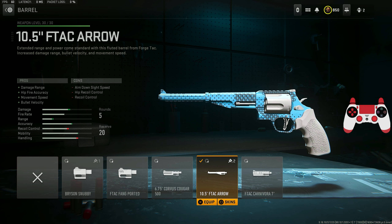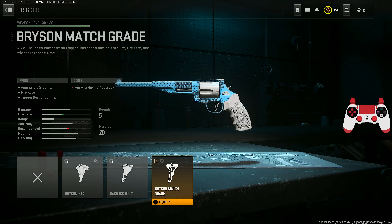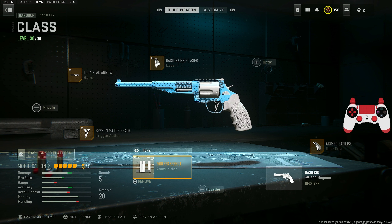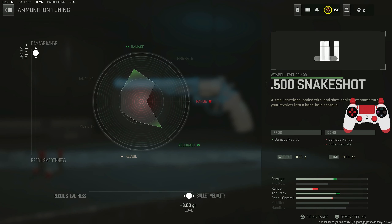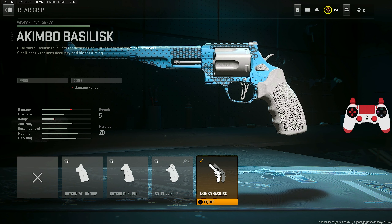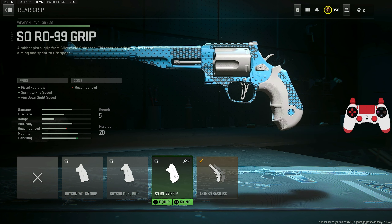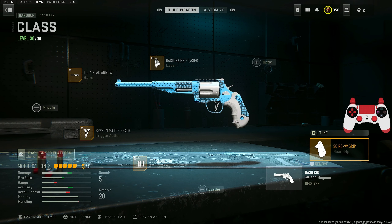For the class, I've got the 10.5 FTac Arrow barrel — this gives you damage range, hip-fire accuracy, movement speed, and bullet velocity, tuned for recoil steadiness and damage range. We have the Pricing Match Grade trigger action for aiming idle stability, firing, and trigger response time. We have the 20-round mag for close smoothness and aiming idle stability. We have the Snake Shot ammunition which is what gives you the one-shot potential, tuned for damage range and bullet velocity.